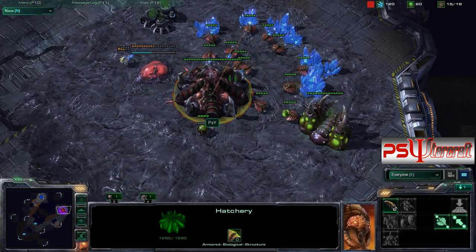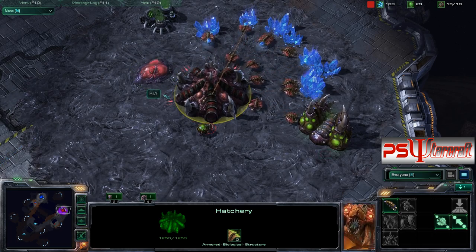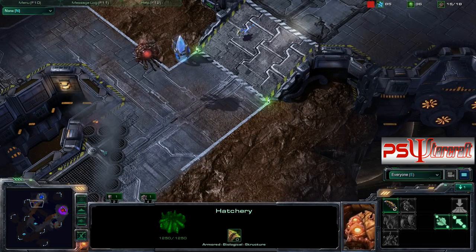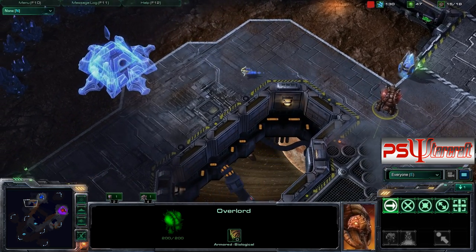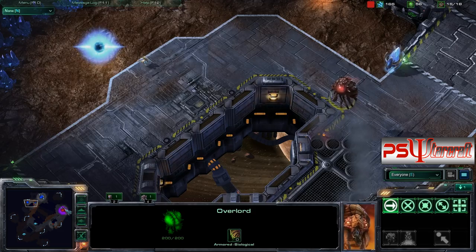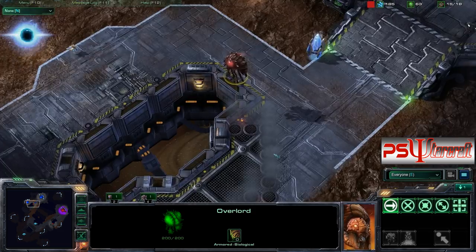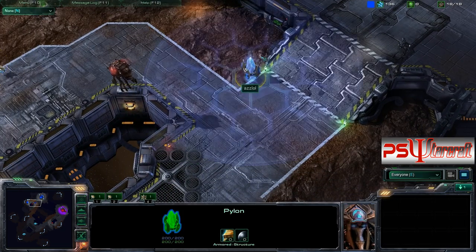This probe is being extremely annoying. I'm going to be getting my speed after 100 gas, pulling back off the gas and starting on the minerals. But then this happened — just watch, it is awesome. He's putting down a Nexus. He's putting down a Nexus. He knows I'm getting a 14 pool, and he's getting a Nexus before a Gateway, before a Forge, before a second Pylon.